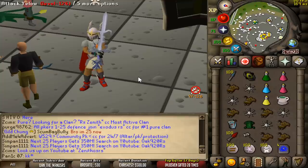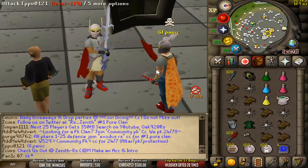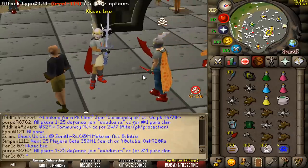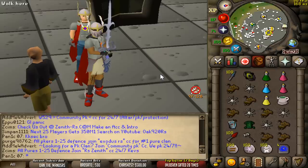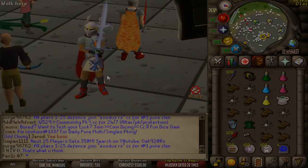And remember we're giving away an Elysian Spirit Shield next week. So if you guys want a chance to win it, just make sure you hit that subscribe button, like this video, and leave a comment down below with your RuneScape username and what you enjoyed most about the video. And that's pretty much it — hope you guys enjoy the vid.